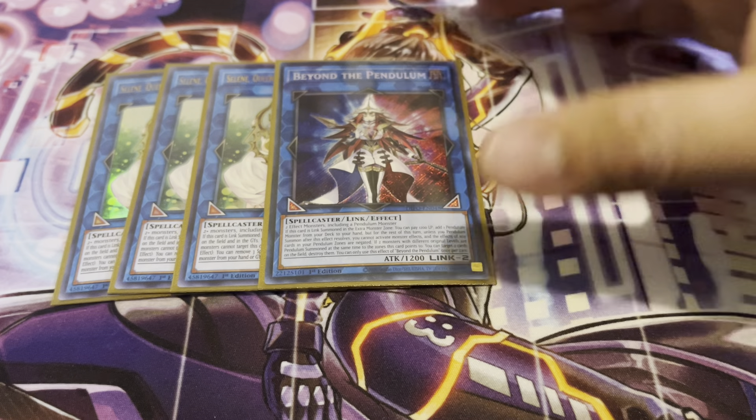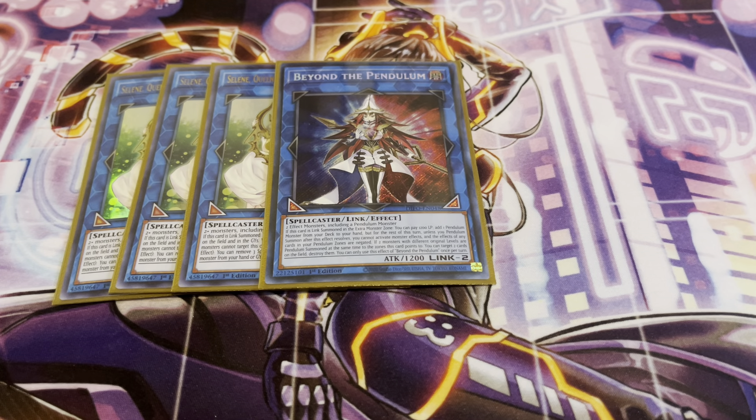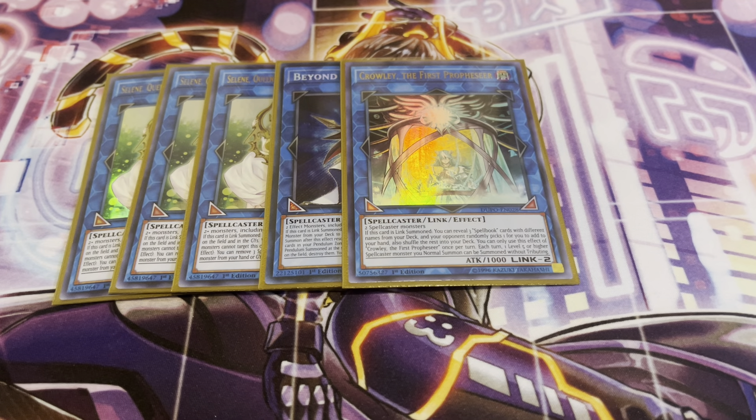I'm running one copy of Beyond the Pendulum. When this card is Link Summoned to the extra monster zone, you can pay 1,200 life points to add a Pendulum monster, but for the rest of that turn, unless you Pendulum Summon after this resolves, you cannot activate monster effects and Pendulum Zone effects are negated. If two monsters with different original levels are Pendulum Summoned at the same time to the zones it points to, you can target up to two cards on the field and destroy them. Beyond the Pendulum is good, but just know when to properly use it due to that restriction clause. I'm also running one Crowley just to get access to my Spellbook engine if I didn't open with any of them — as long as I see one of my Spellbook cards, I'm pretty much off to the races.